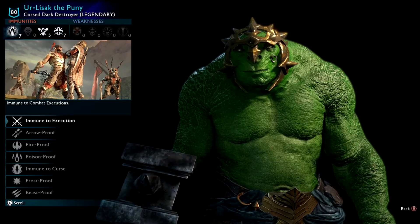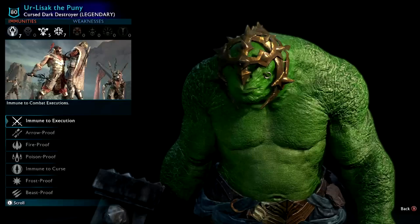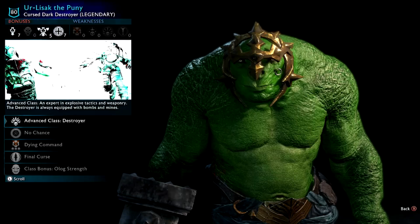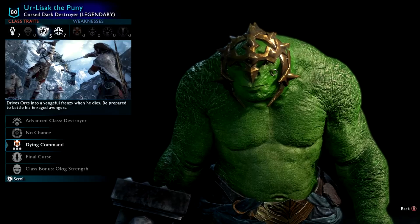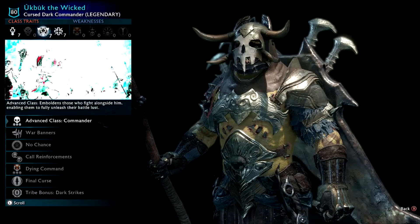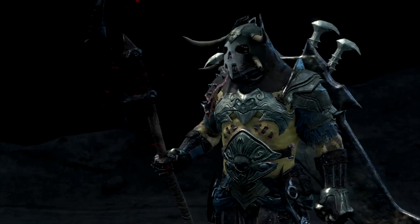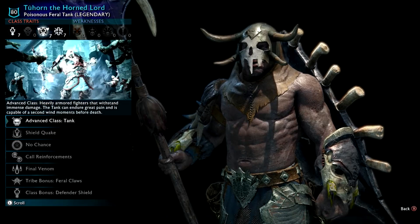Pretty much all hacked orcs are this defender style — the big shield and big spear or halberd. The reason people make hacked orcs like that is because it's effectively the strongest class in the game. Lysak the Puny — I call this guy the Hulk. Cursed Dark Destroyer. He's big and green and looks like the Hulk, and he's also got what looks like Thor's hammer. He's got Olog's Strength, No Chance — even though destroyers don't normally get that. Spoiler alert: this guy will be going in the Lithlad fortress as part of my challenge later. Book Book the Wicked — Cursed Dark Commander — cool little helmet, looks like the guy from Shadow of the Colossus. That tribe burn with Feral Claws is quite cool — they actually decapitate other orcs in their finishing move, which is really useful.